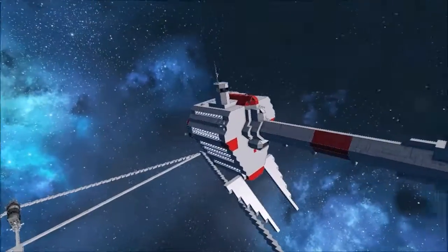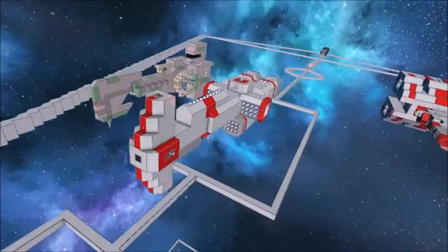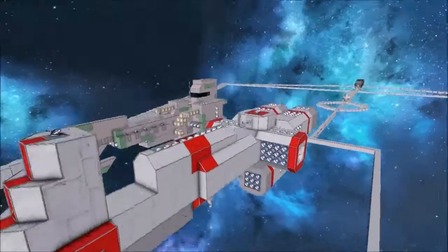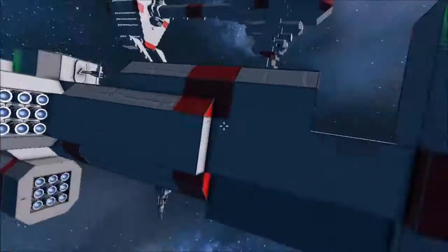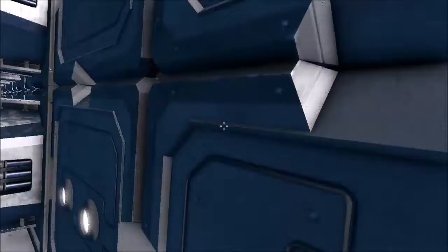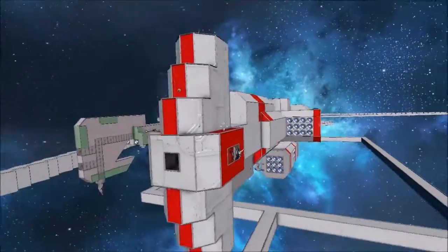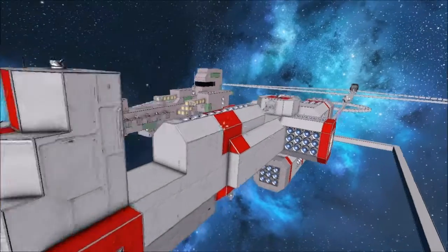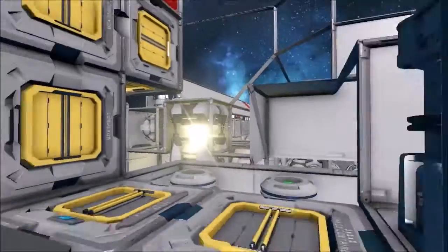For this ship, there are reactors around and thrusters only in the back. There are no batteries on this thing — no batteries. That's another problem: it relies heavily on its reactors, but it has a lot of them. If it loses power from its reactors, it's in trouble.